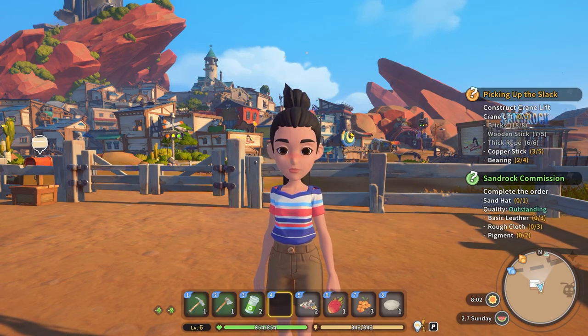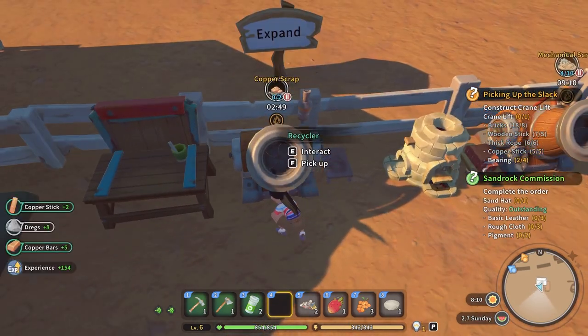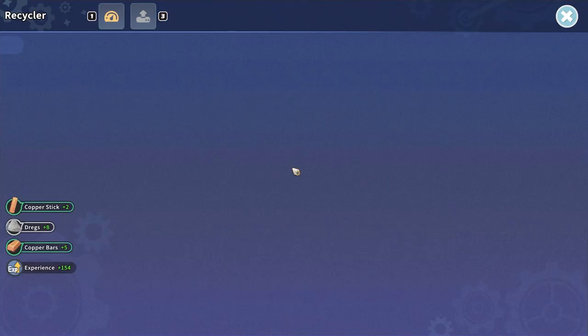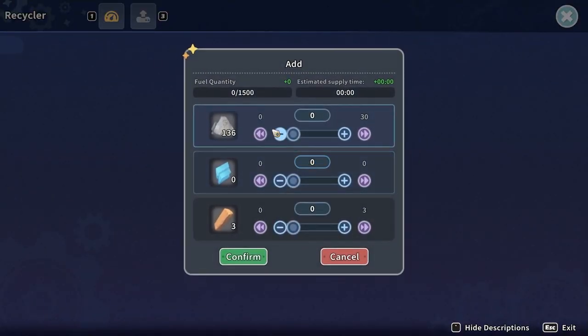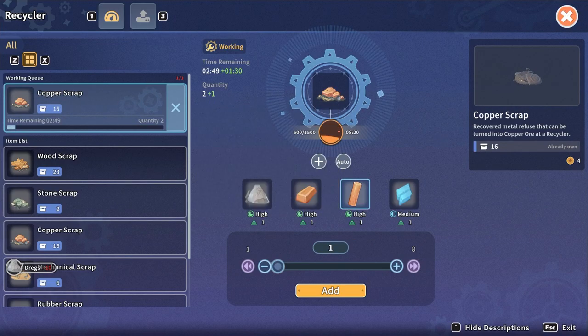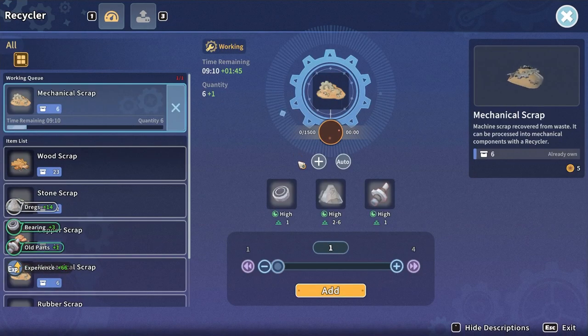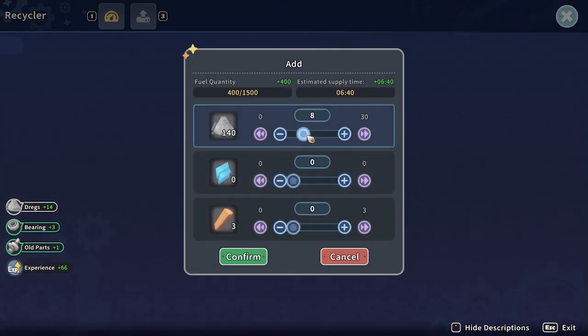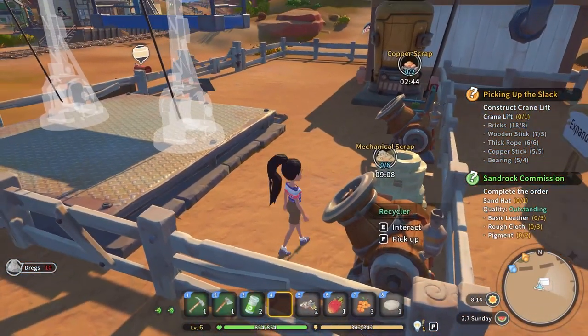I'm probably out of fuel on all of these recyclers and whatnots. Copper sticks - okay, we're good there. I just need to refuel this. We don't have any power stones but we do have quite a bit of dregs, so let's use dregs, get that going, and then come over here and hopefully get some bearings. Beautiful, that is what we wanted - let's just do 10 there.